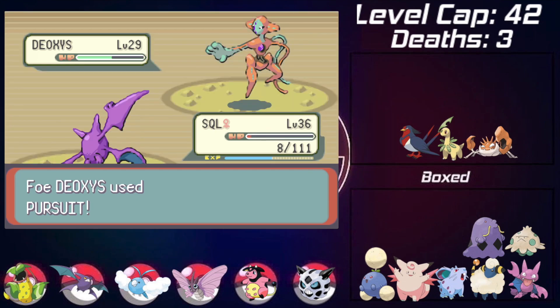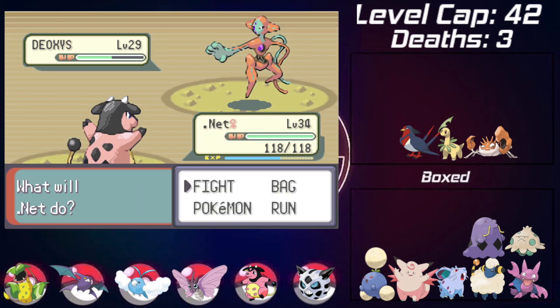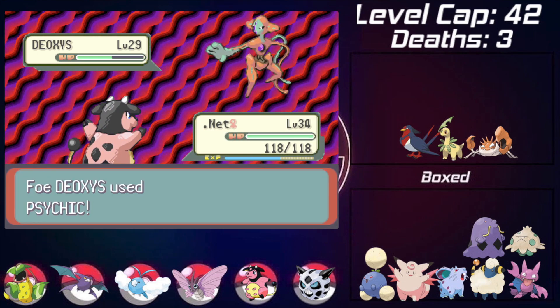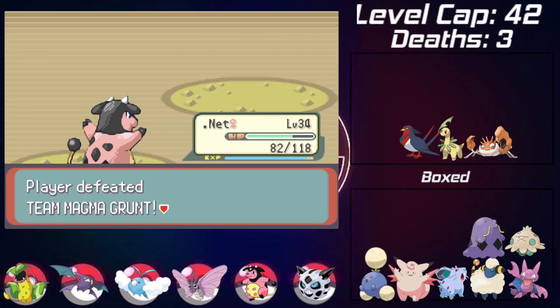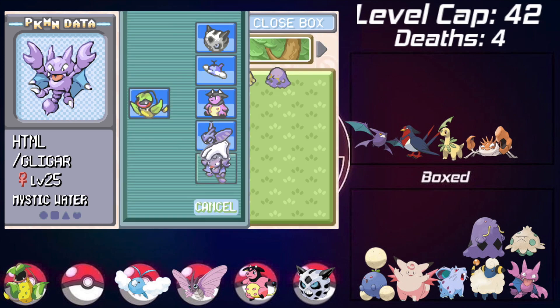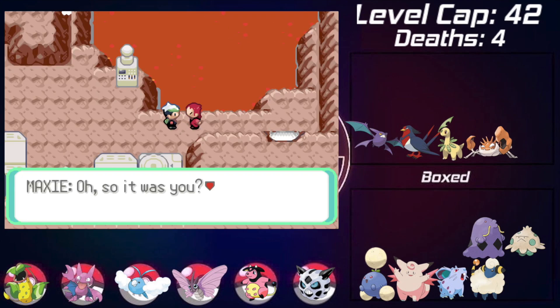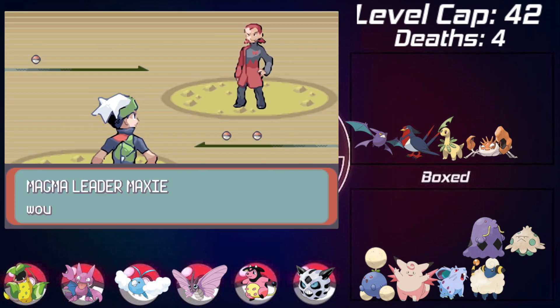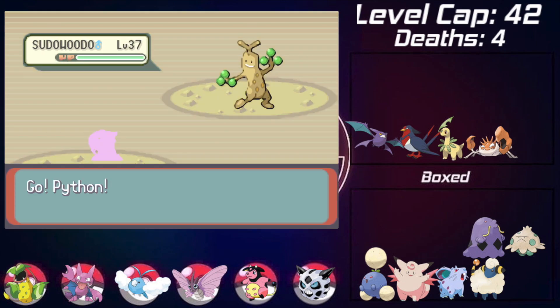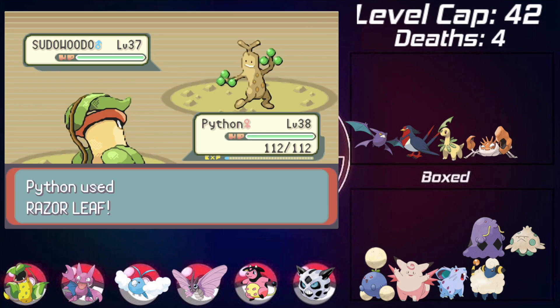Unfortunately, dealing with Team Aqua, I run into a random Deoxys that wrecks my Crobat with a Pursuit on the swap-in. We lose Crobat there, so I swap in Gligar as my second flying type and physical attacker to replace it.